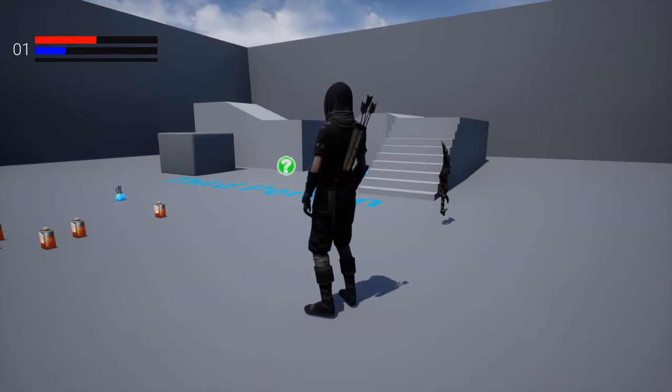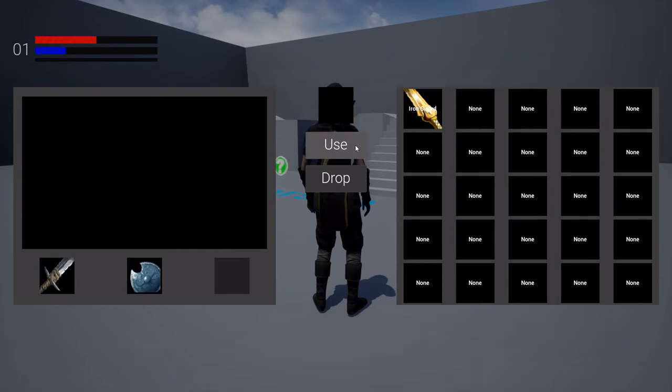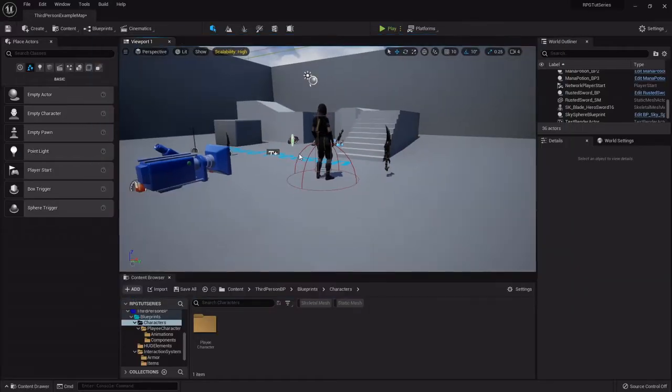Howdy folks, welcome back. Now we have it set up to where we can equip weapons and shields, but we don't have any way of actually equipping it, so let's set all that up and get her to actually draw the sword.